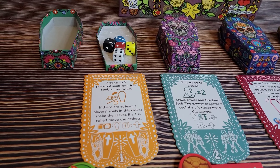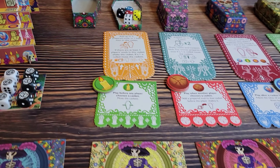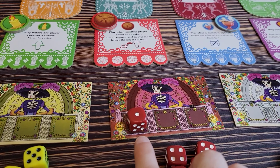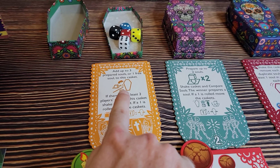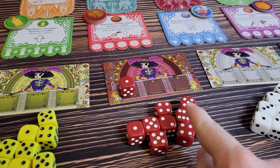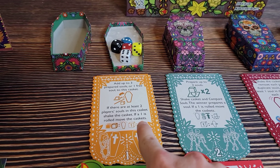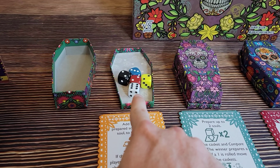The first action is to add up to three prepared souls or one free soul to this casket. Any dice that you have on your player board are prepared souls, and you can see there are three slots for three dice. The red player starts with one because they're the third player. The red player could add their one prepared soul or add one free soul from their pool. Then you take the bottom half of the action: if there are at least two player souls in this casket, shake the casket. If a one is rolled, move the caskets. At the beginning of the game, all players have at least one soul in this first casket.